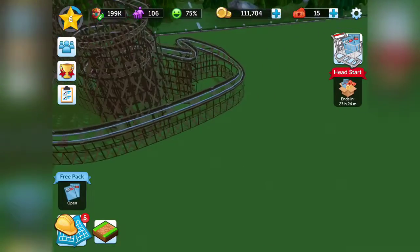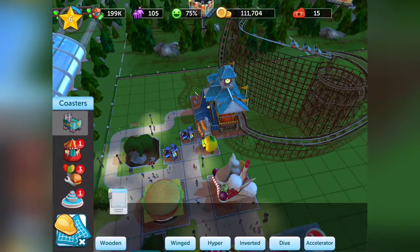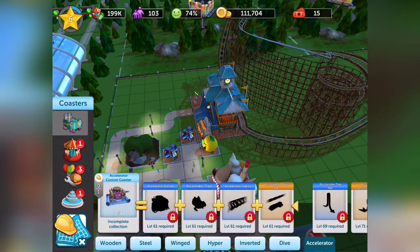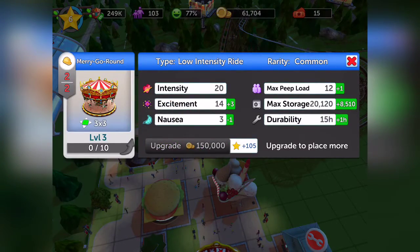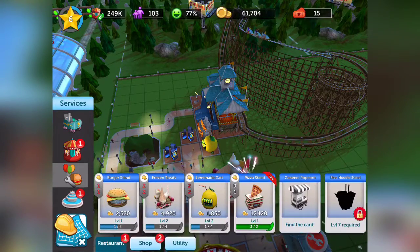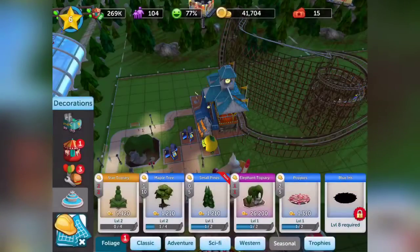I don't know how they went down that without dying, but okay. What else can I make now? I've got the wooden rollercoaster done. The accelerator looks nuts. Oh, I can upgrade my merry-go-round. I'm pretty sure it upgrades both of them. I'll upgrade my trees and stuff — you never have too many trees.